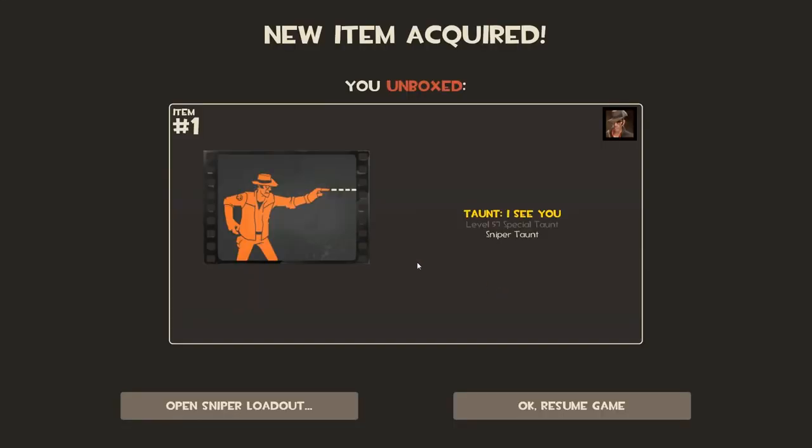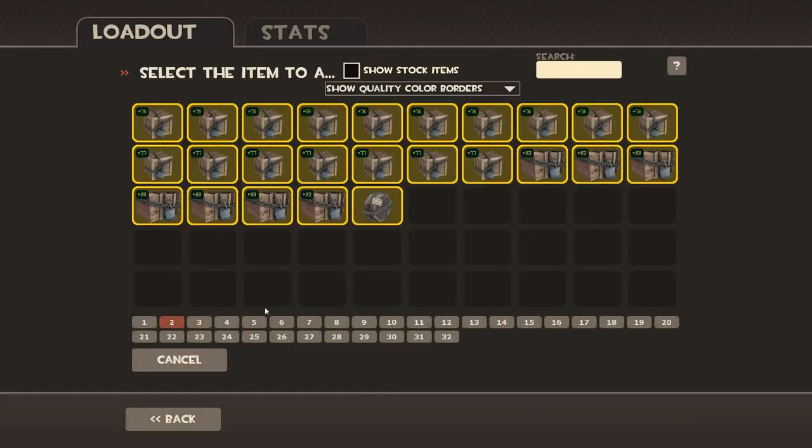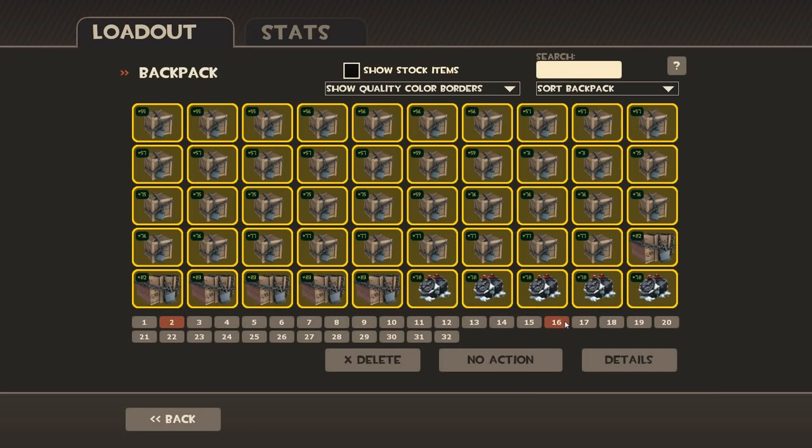What we got? I See You — I've already got that, so I'm probably going to try and trade that for another taunt as well. We've got like three dupes now. Taunt Spirits — I've got that as well.